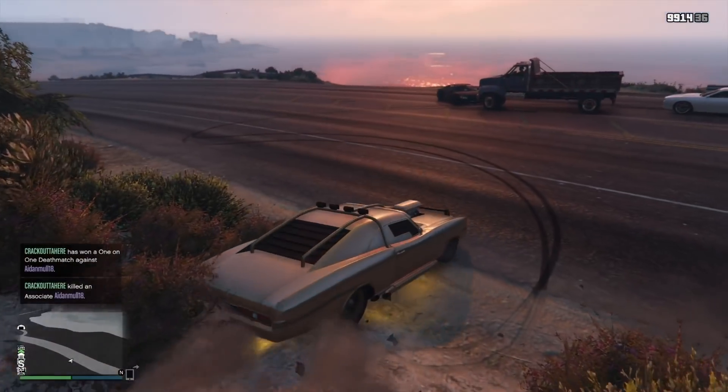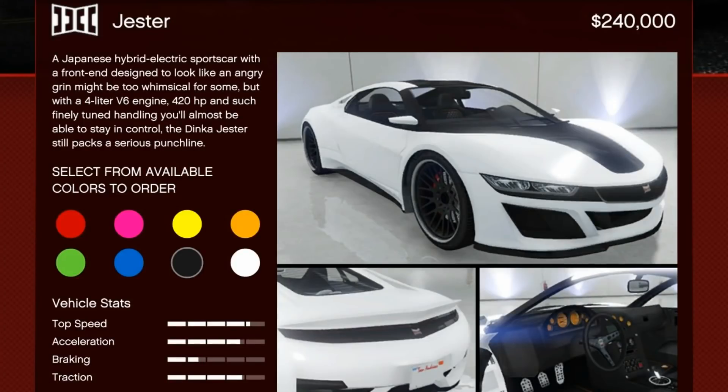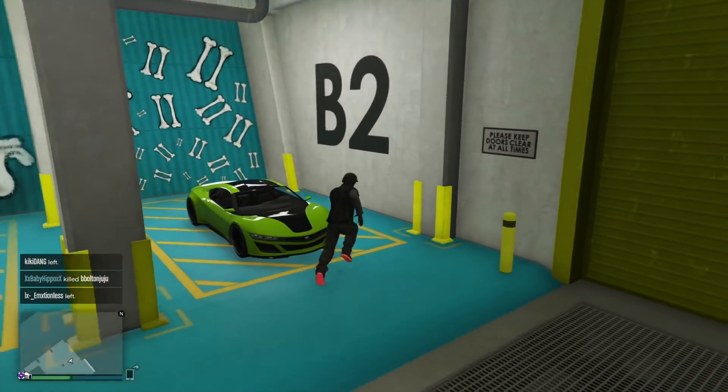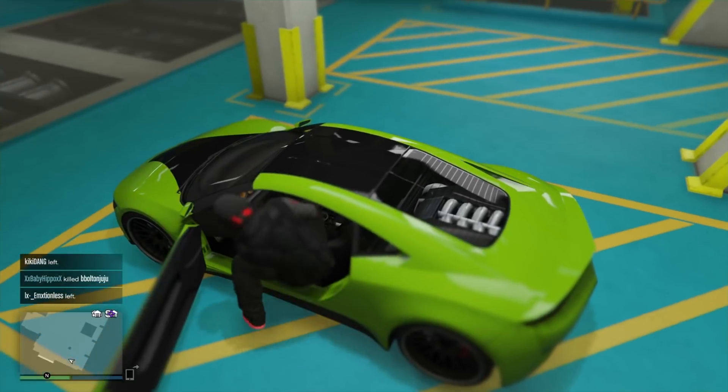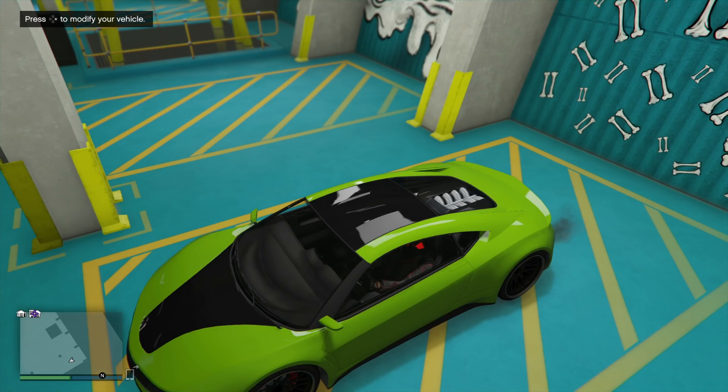The Duke of Death is still my top recommendation once you start saving money, because it's very fun and very advantageous in the game. The second honorable mention is the Jester at $240,000 — out of our hundred-thousand range but worth mentioning. It's all-wheel drive, beautiful, with very good handling and speed — just a really nice car overall.